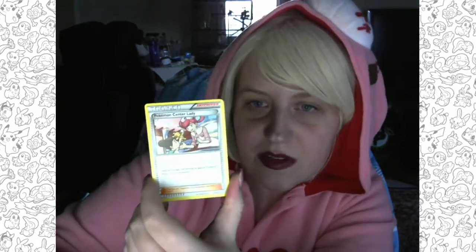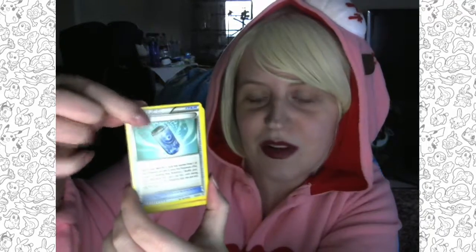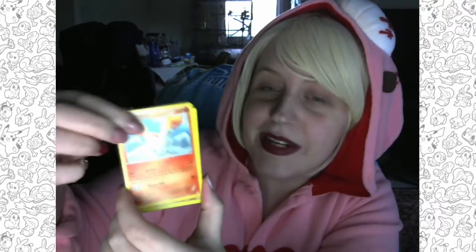Starting off pack three with a Flabebe, which is actually a really cute card I haven't seen before, so it's good I'm getting some different cards. We've got a Pokémon Center Lady, obviously Nurse Joy. An Evo Soda; a Ponyta; a lightning energy; and another Dedenne in the radiant collection — this is ridiculous, I can't believe this. And our reverse holo is of Shauna. Our rare is a non-holo Pinsir.